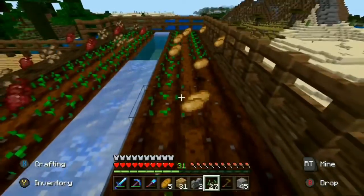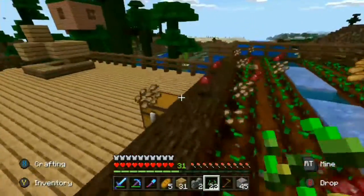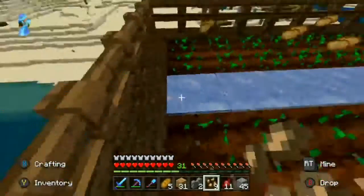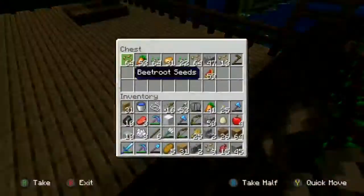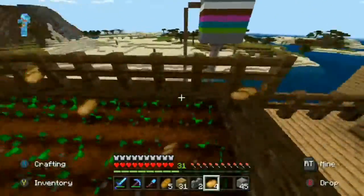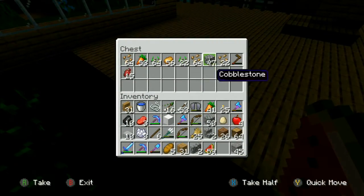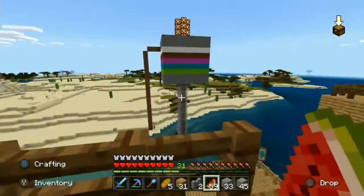We're lower on wheat than we are on potatoes and carrots, and I never really use the beetroots because they're not really the best. Let's go ahead and put all this stuff back in the chest. I'll pick up as many of these as I can, and I also have 40 carrots that I think I'm gonna keep on me, so if I really need food I have that. I also got some melons I can use as well.